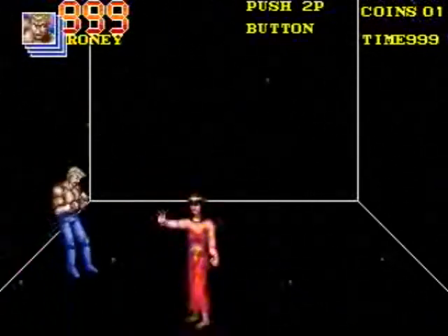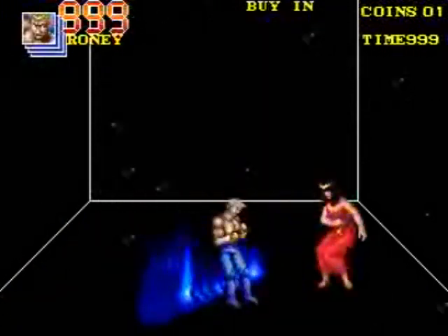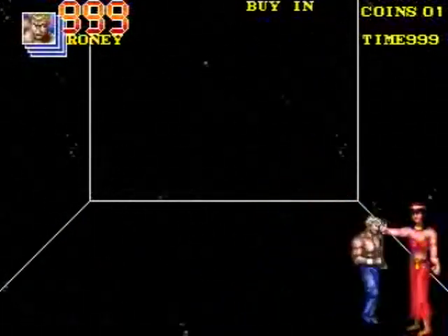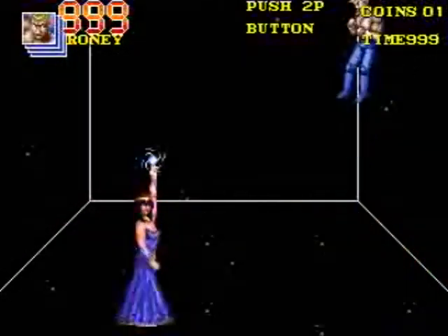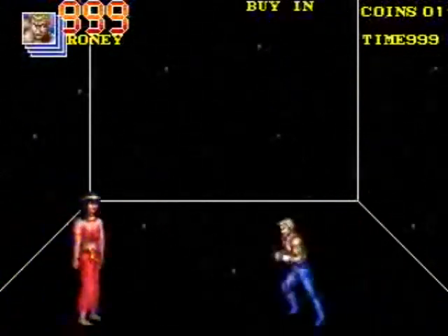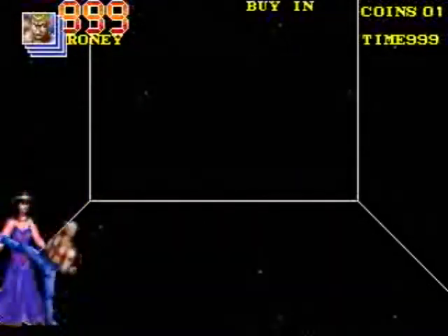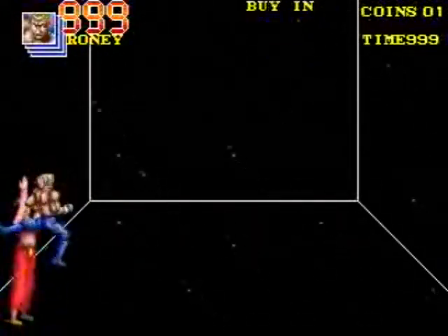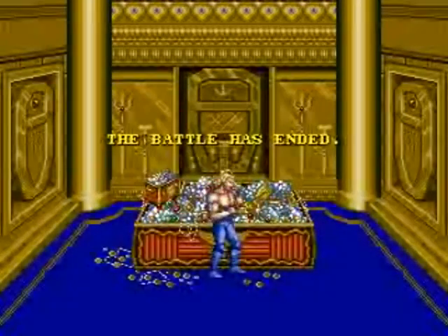Again, in the Japanese version you cannot go into shops — there are no shops. But you can select which character family you want to play as. You can play as the Lees: Billy, Jimmy, and Sunny. You can play as the Urquideses. There, I beat her. Rony, Sunny, and Johnny. The Chins: Seimei, Taimei, and Sinmei. Or the Oyamas: Masao, Kunio, and Akira.